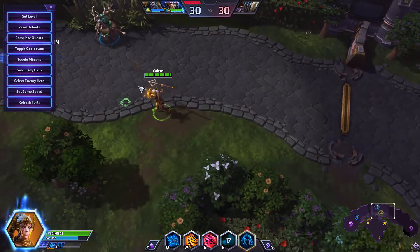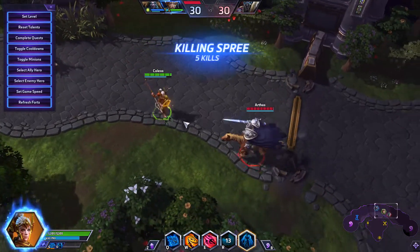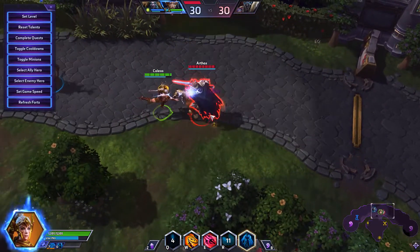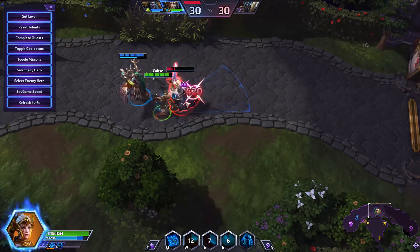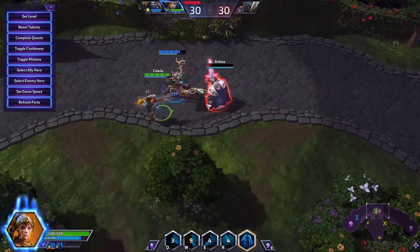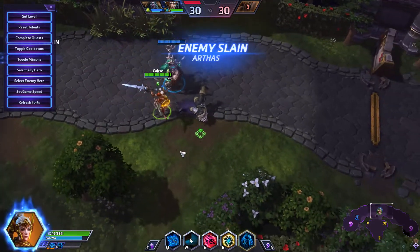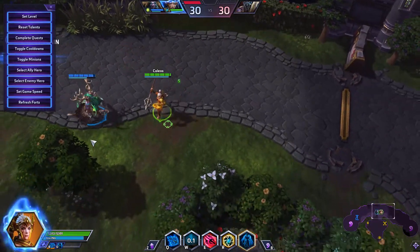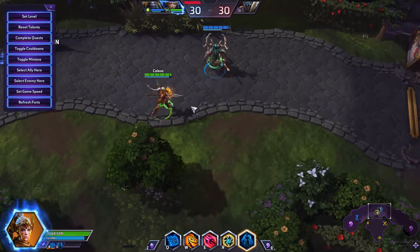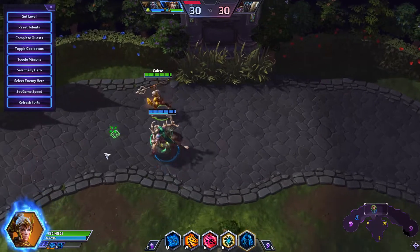You're also going to want to use your Q on buildings, because like I said earlier, once you hit a building it spreads — it does a little move like that. Obviously this is just a trial so it's not real gameplay, but I'll show you some gameplay of Cassia later.